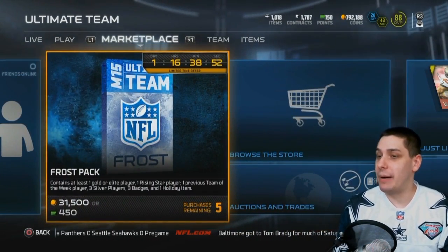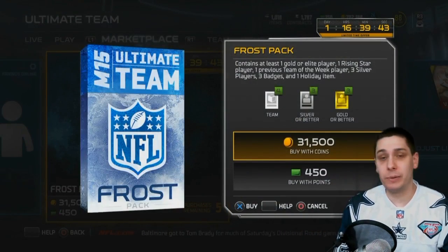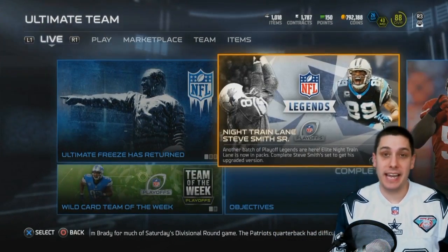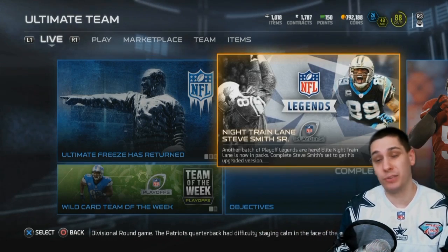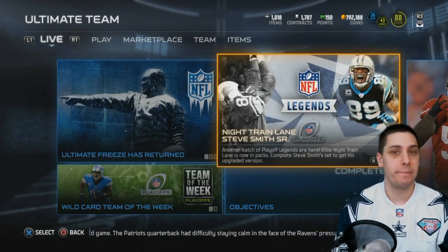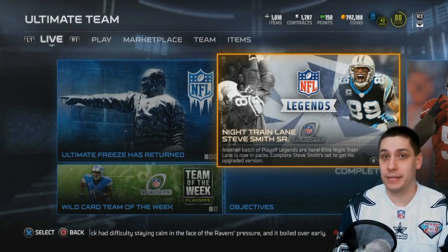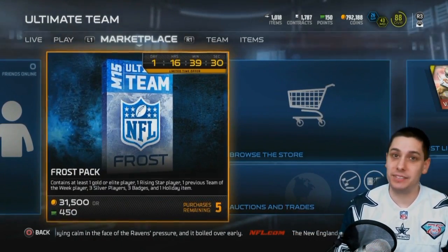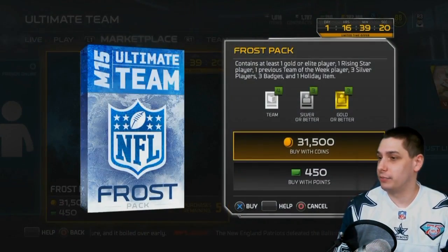Let's hop in and take a look at what we get in these frozen packs — 31,500 coins if you guys are unaware. I also wanted to show you, in case you didn't see, Steve Smith and Night Train Lane were added to the game. These are both legend items, pretty solid. Night Train Lane is one of the best cornerbacks — he's big, he's fast, he has amazing hit power for a cornerback, so he is certainly one of the most sought-after players right now. And of course Steve Smith is an absolute beast as well.